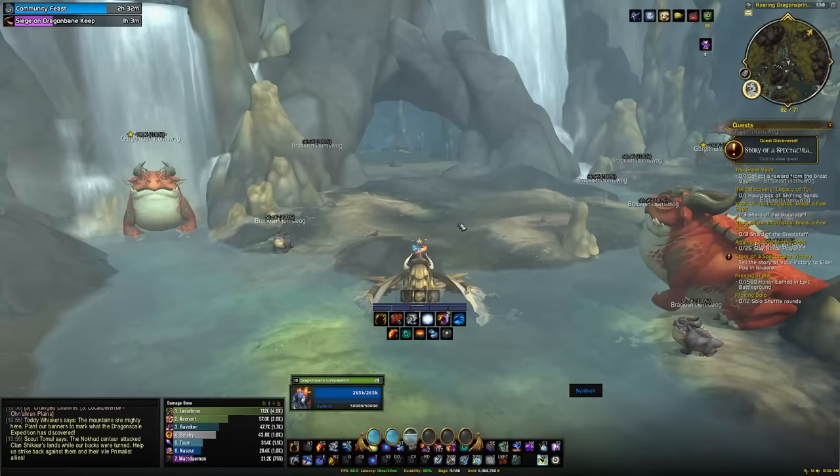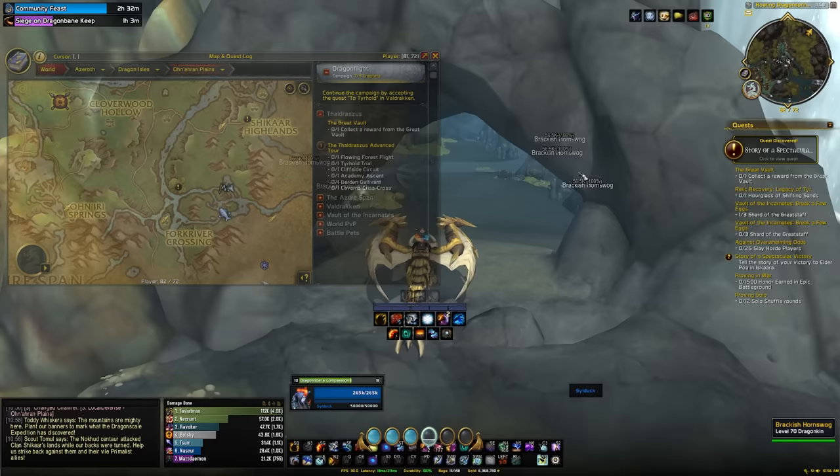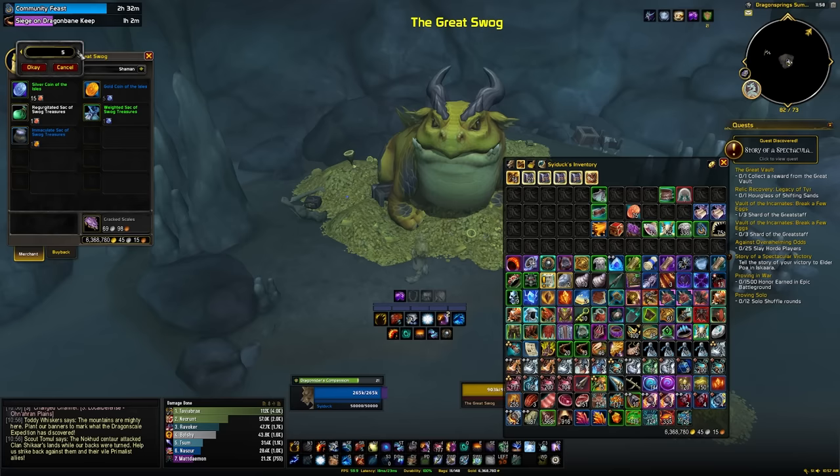Now that you've got your 75 copper coins, five silver coins, or one golden coin of the isles, head over to the Great Swog in the southwest area of Ohn'aran Plains. There'll be a bunch of swogs around with a cave entrance — inside will be the Great Swog. Do your trading for the coins, purchase your immaculate bag, open that bag, and you will get your aquatic shades.